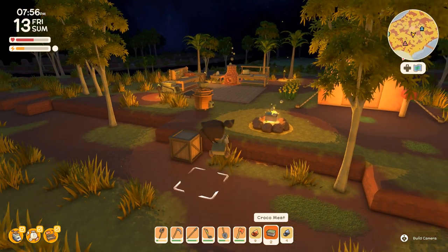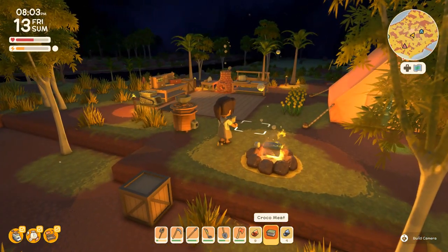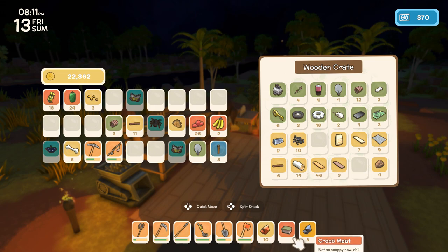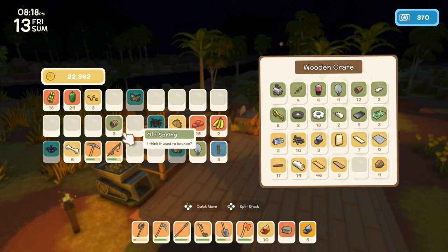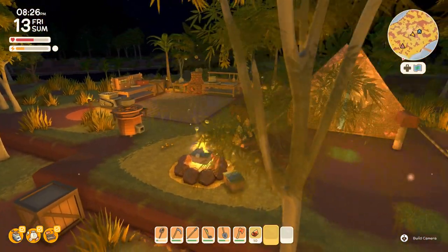I wonder if it just burns. Let's go ahead and try sticking it in a campfire — there's a first time for everything! And oh — the spinifex tuft: a bunch of sticky grass — burn it in the fire to make resin! Oh my gosh, a mystery has just been solved! I feel silly, except not really, because who would think to do that? And now we have cooked croco meat!